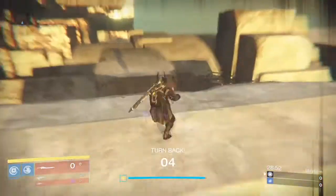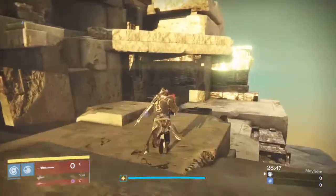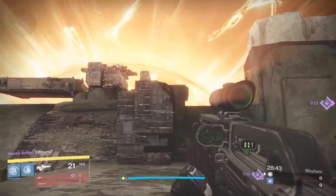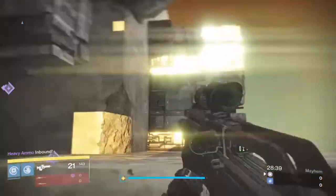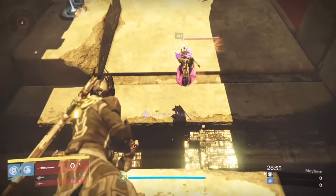Once you get a buddy to jump or stand on a platform that is above your position, you want to jump and then press the melee and jump button at the same time. This only seems to work on a Warlock because of how the sword lunge works with the hover ability. When you swing your sword and hover at the same time, you don't lose your momentum as you would with a Hunter or a Titan.